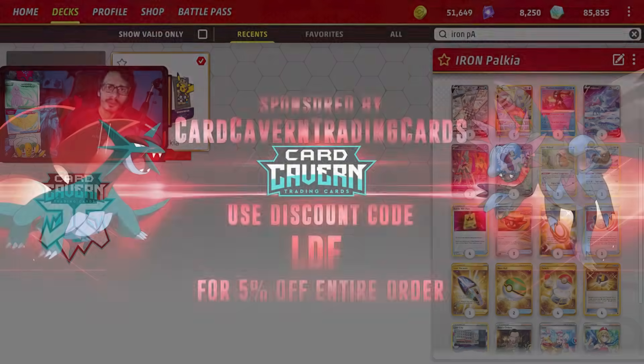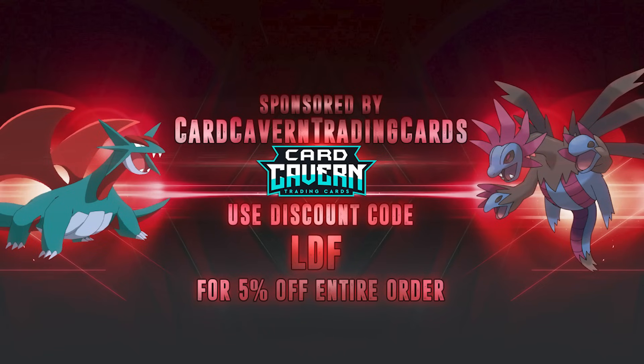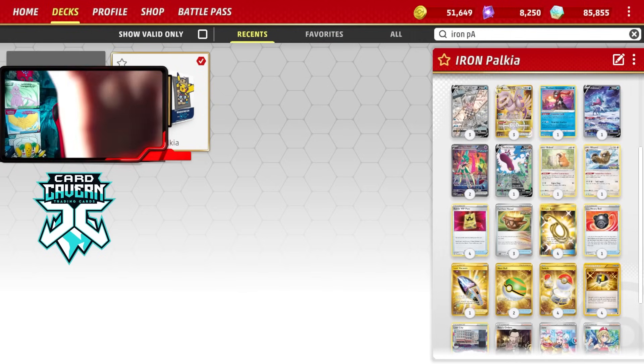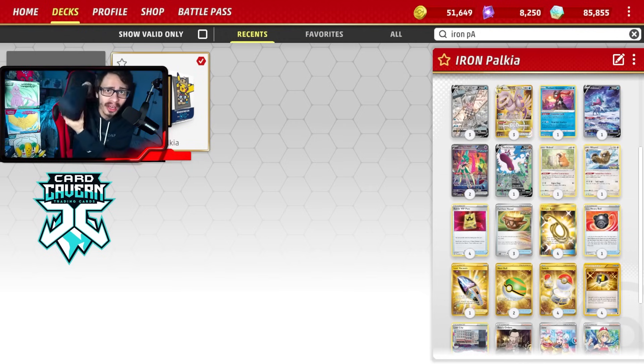Before we get into the video, shout out to the sponsor Card Kevin TCG. If you're ever looking for any PTCG Live pack-outs, get them at Card Kevin. If you're looking for Paradox Swift codes, older sets like Celebrations or 151, or IRL Pokemon TCG singles and product, Card Kevin sells all that. At checkout, use my discount code LDF for a 5% discount on your order. Help the channel, help yourself out, and help Card Kevin. Check them out and use code LDF.